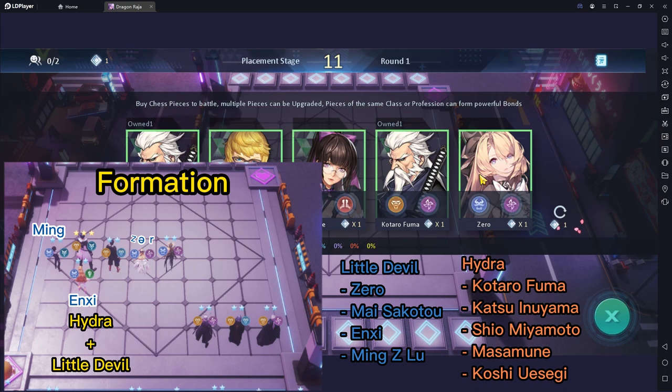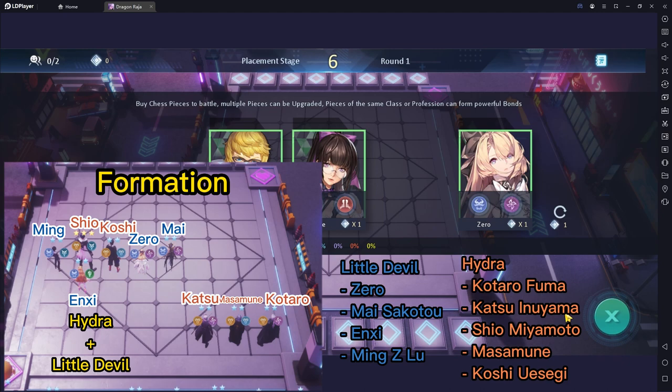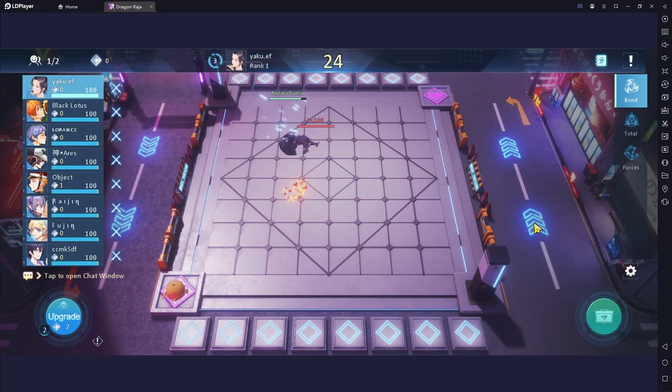First of all, you have to know which ally to pick. I will show you the formation and ally to pick — take time to learn it. Second step: pick ally for A'saison first. If that ally didn't come, then pick hydra.